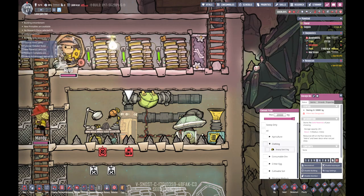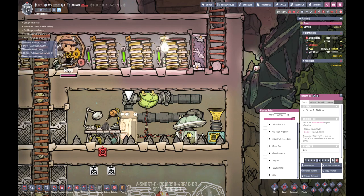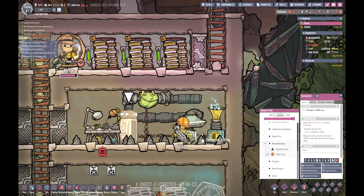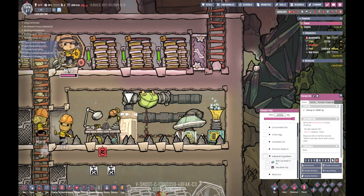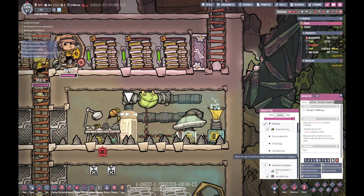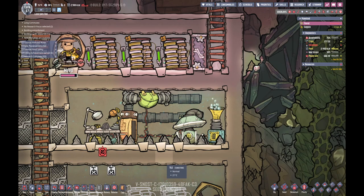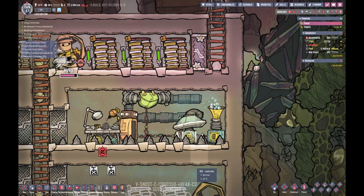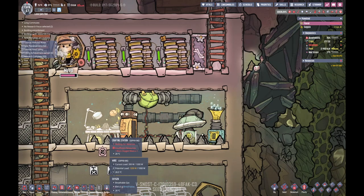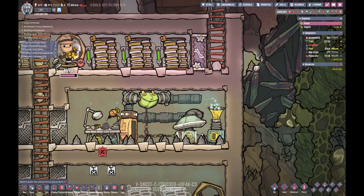You can put snazzy suits in there if needs be. Miscellaneous - let's put sulfur in there. Industrial ingredients - databanks, ah right, the discs that are lying around out of those lockers. Okay, so that's waiting for materials, that's pumping stuff out. I need to put a vent on the end of this just to make sure it's doing its thing. The oxygen would have already gone up here wouldn't it.